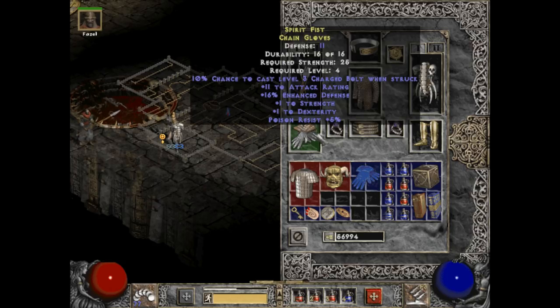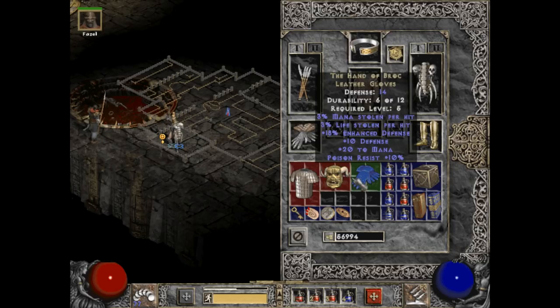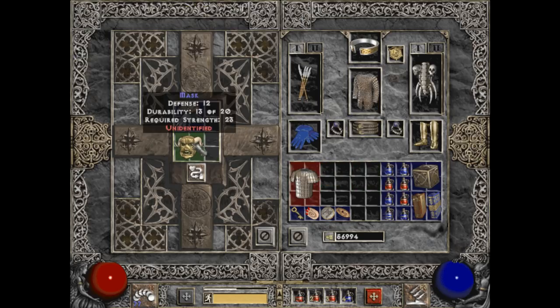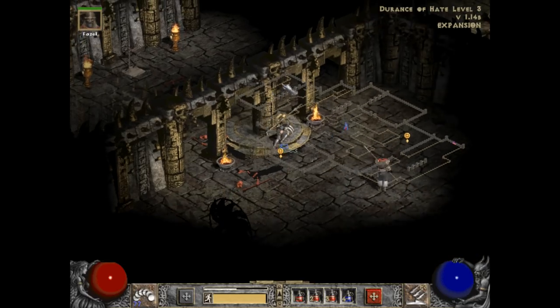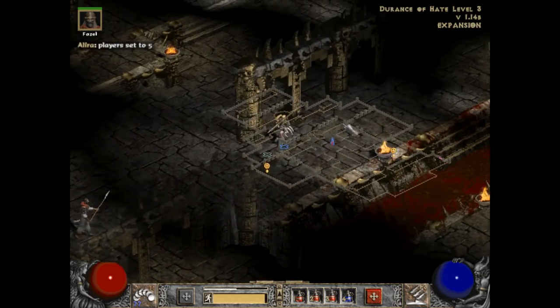Hand of Brock — mana stolen per hit, life stolen per hit, plus 10 defense, plus 20 to mana, poison resist. Yeah, I don't see why I wouldn't equip those. Chance to cast level Charged Bolt when struck, plus 1 strength and dexterity — yeah, what the hell, sounds good to me. It could be worth checking those armor and weapon stands. Let's do players 5 and see how well this goes for us.